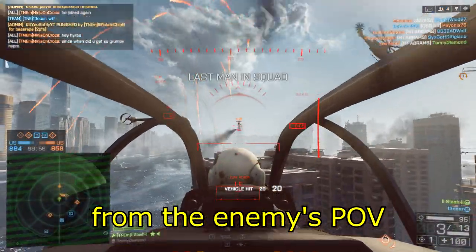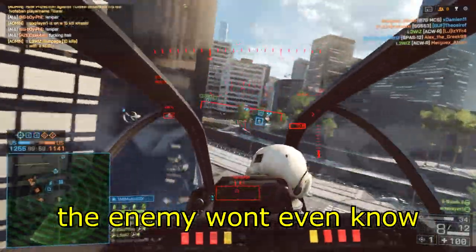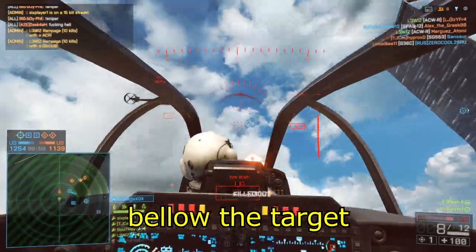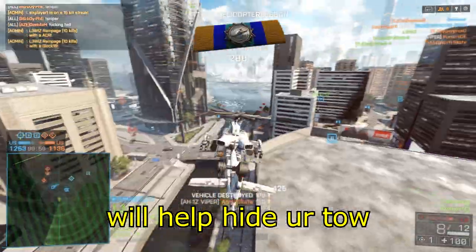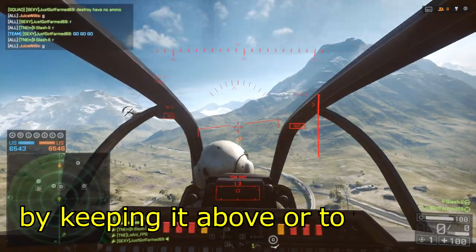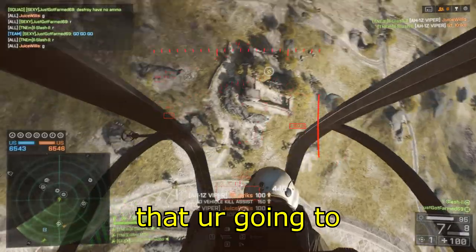Here's what it looks like from the enemy's POV. If done right, the enemy won't even know what hit them. This works best by keeping the TOW below the target, because the cockpit will help hide your TOW. But it can work equally as well by keeping it above or to the side of the target.